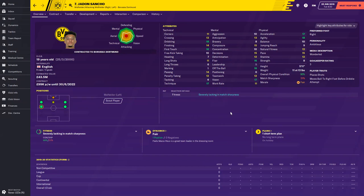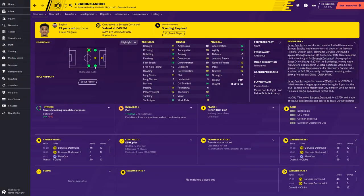Acceleration, vision, and technique are all at 17. First touch, flair, and off the ball are all 16. Dribbling and agility are 18. He's not a kid anymore — he's 19, about to turn 20. He's worth 43.5 million and is on 99 grand a week.